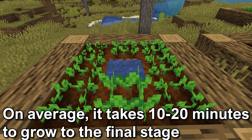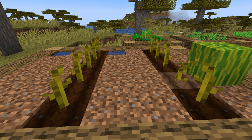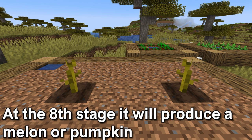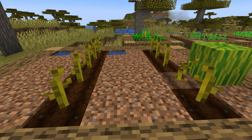Melons and pumpkins both grow in exactly the same way and are similar to other crops, but the stem is the big difference. The stem has eight stages — zero to seven doesn't produce any melons or pumpkins. When it reaches level eight, it'll produce a melon or pumpkin. It will take about 10 to 30 minutes to get to the seventh stage. For the pumpkin or melon to grow, the block next to the stem has to be free and has to be a block like grass, dirt, or coarse dirt. The melon or pumpkin will be attached to the stem and won't be able to grow another pumpkin or melon until it is mined or detached from the stem.